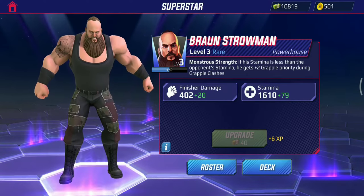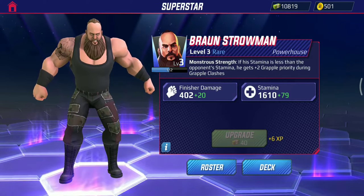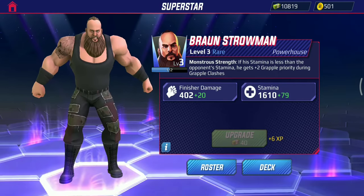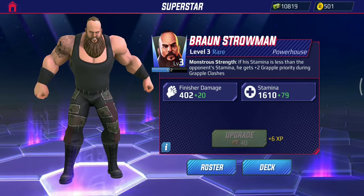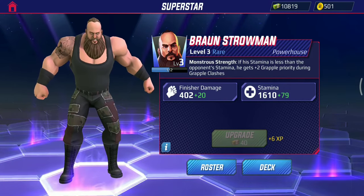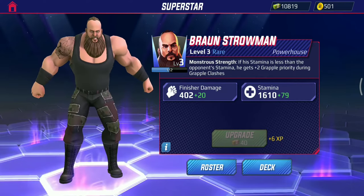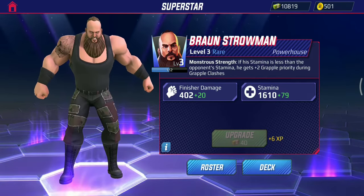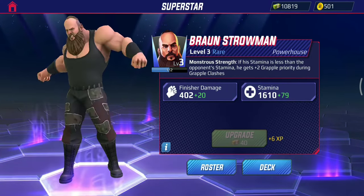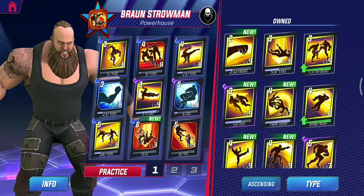Monster Strength — his special ability. Indirectly, it says if you have less stamina than your opponent, you get plus 2 grapple priority during grapple clashes. For example, if you use a running knee with a charge of 4 and the opponent uses a sharpshooter with a charge of 5, your running knee becomes 6 and you win the grapple clash. That's quite nice.